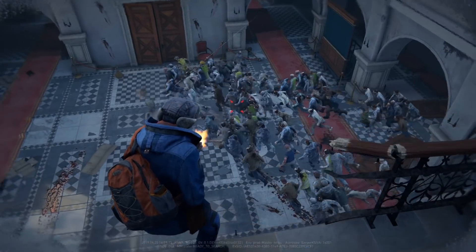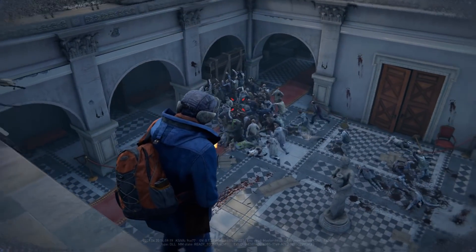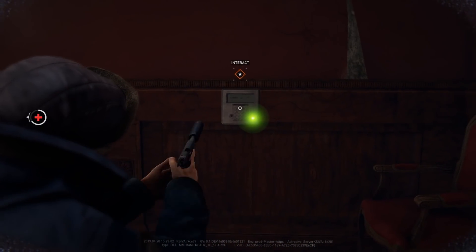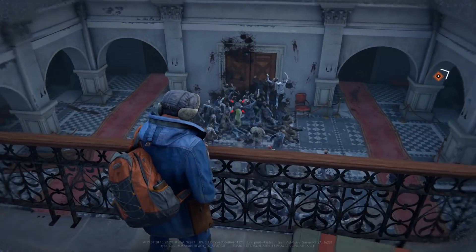This swarm is infinite as long as you don't hit the panel to stop them. The panel is located back in one of the hallways and will have an objective marker on it — it can actually be in different places, so don't be confused if yours is in a different spot from mine. Don't hit that control panel or the zombies will stop coming.